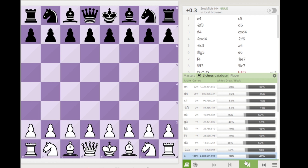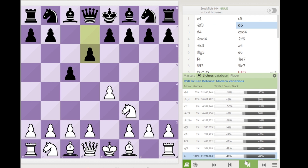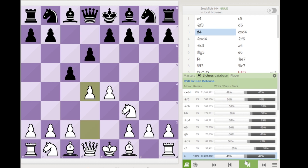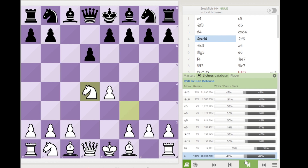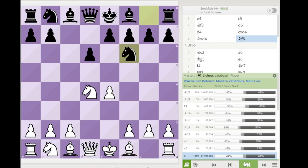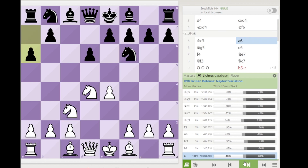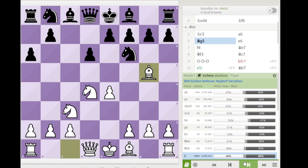The opening trap is in the Sicilian Defense. White starts with 1.e4 c5, knight f3, d6, d4 — the Open Sicilian — c takes d4, knight takes d4, knight f6, knight c3, and a6. This is the so-called Najdorf Sicilian.